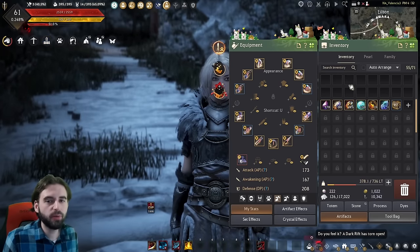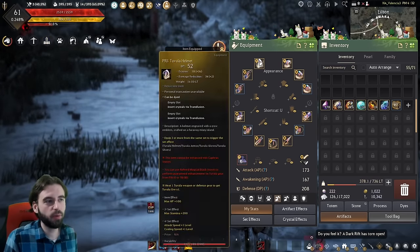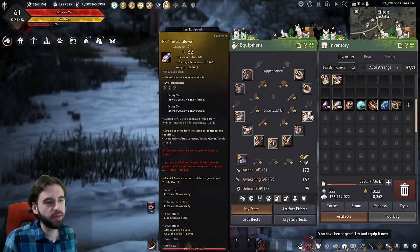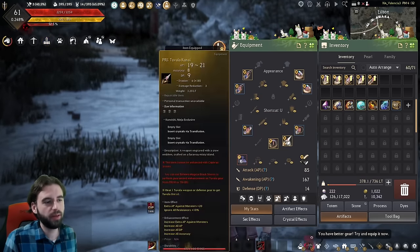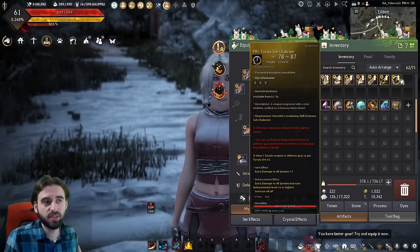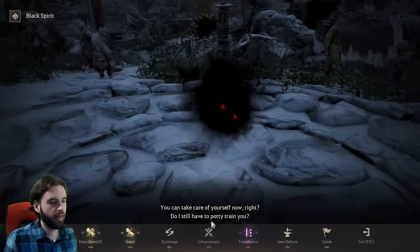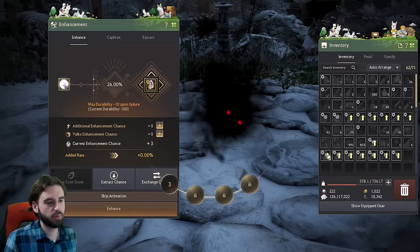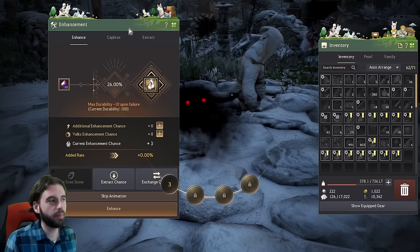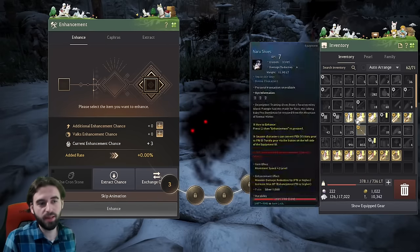Now that we have one piece up to DUO, we need to get all pieces up to DUO. Unequip all Tuvala gear — helmet, chest piece, gloves, shoes, main weapon, sub weapon, and awakening weapon (which you should have gotten from your awakening quest line). Press comma to open the Black Spirit, head to the enhancement tab, and select the first piece. The chance is around 26% for success at this stage.